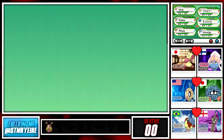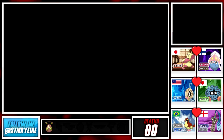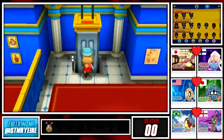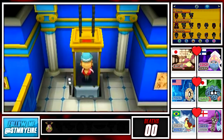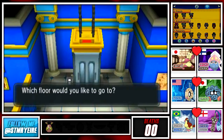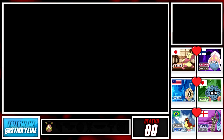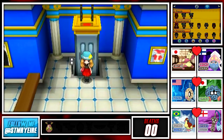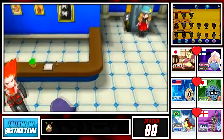We've got ourselves a Honedge which means we finally have a full team! It may not look the strongest on paper but it could come good, we'll see. Because I have a new Pokemon I am allowed to use the Experience Share to level it up, since it's level 1 and I'd like it to catch up to the rest of my team.